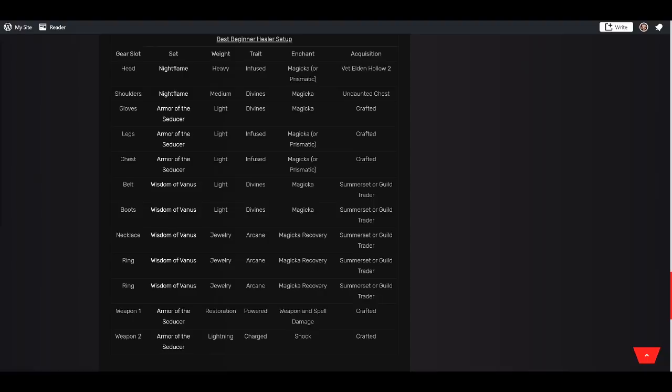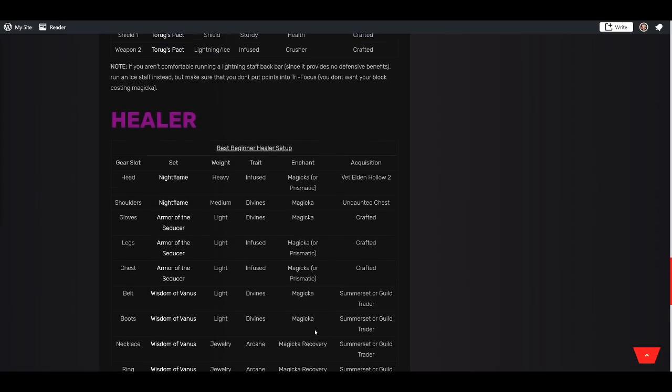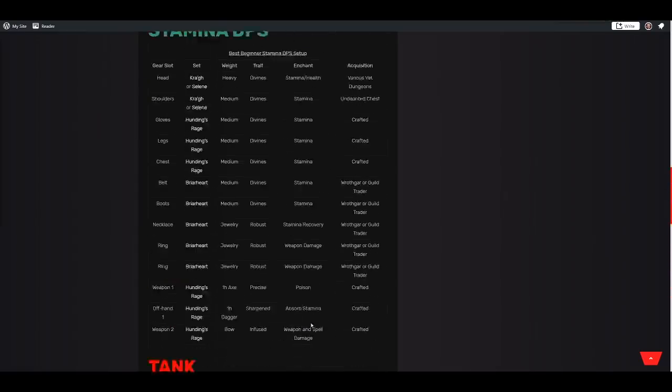For healer gear weights, we're using one heavy on the head and medium on the shoulders for Undaunted passives, with five light on the body. Use Infused on head, legs, and chest for prismatic glyphs — if you can't afford prismatics, use Magicka on the head, Stamina on the legs, and health on the chest. Divines on all small pieces. For jewelry, all Arcane with all Magicka Recovery glyphs. The Restoration Staff should be Powered with a Weapon and Spell Damage enchant, and a back bar lightning staff with a Charged Shock glyph to help keep the Off Balance uptime up.